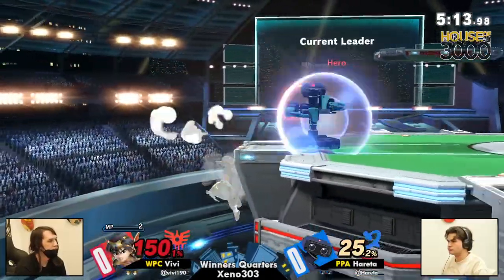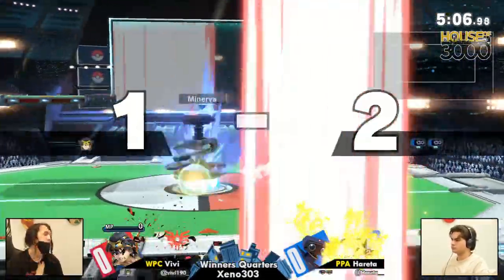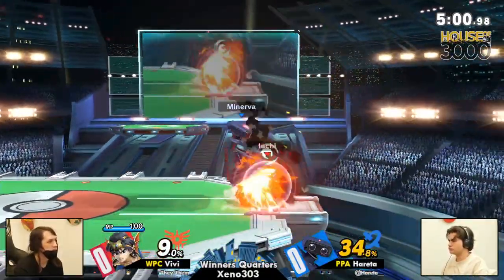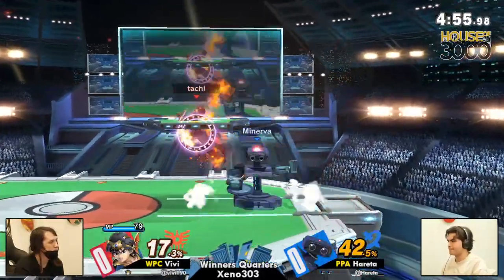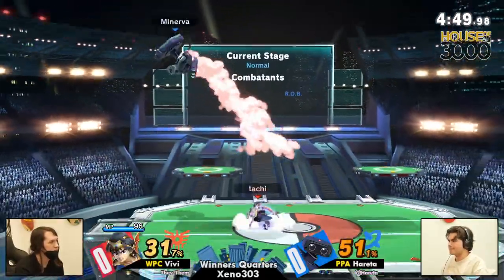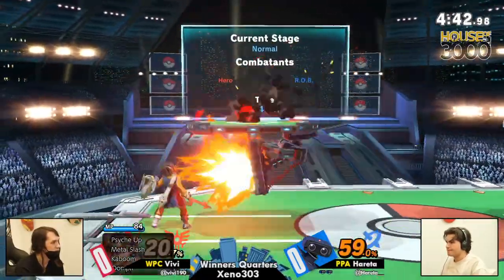Going to have to use the single Whoosh. Zoom should cost 25. Up throw, Tombstone on the platform. Hereta taking stock really handily — only 25%. Now we're going to see if Vivi is able to find themselves in space, finally getting the Bounce on deck. But Hereta hasn't been playing the long-range game very much — typically more of a scrappy Rob compared to our Dills and Zambos.